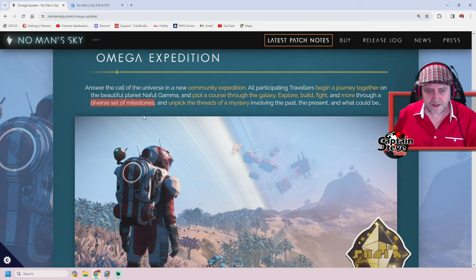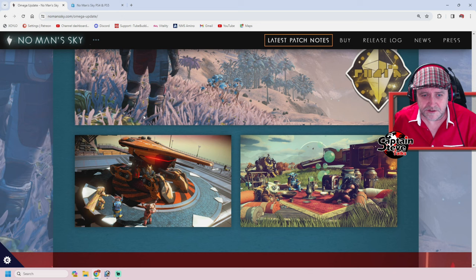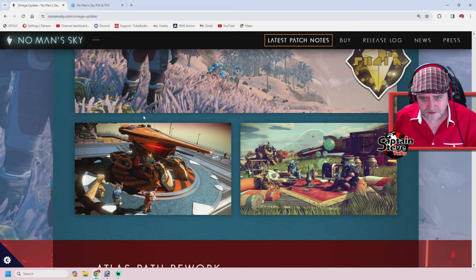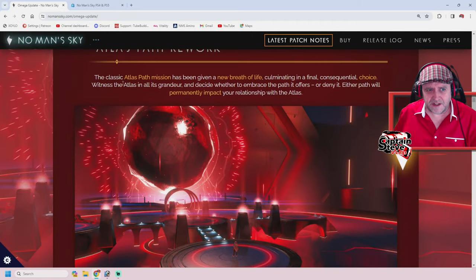I didn't get to do all the optional milestones because we ran out of time on the experimental, so I'll probably do those as well. Atlas Path Rework — the classic Atlas Path mission has been given a new breath of life, culminating in a final consequential choice.